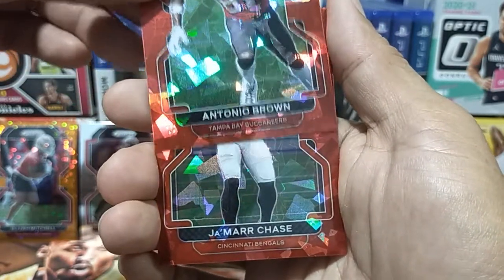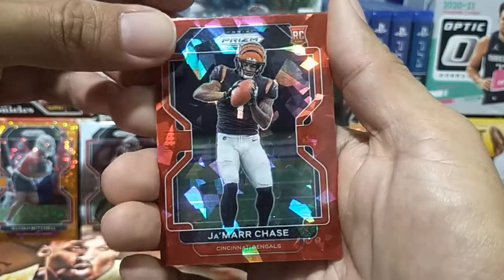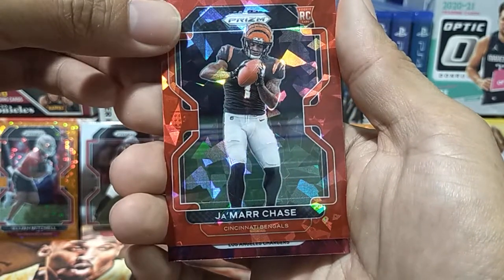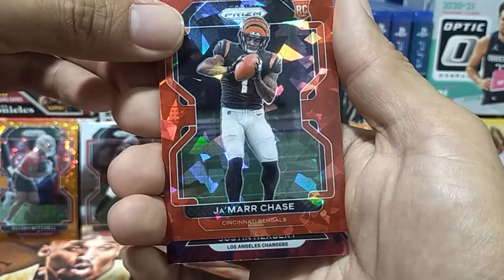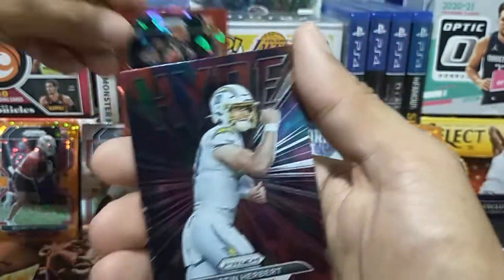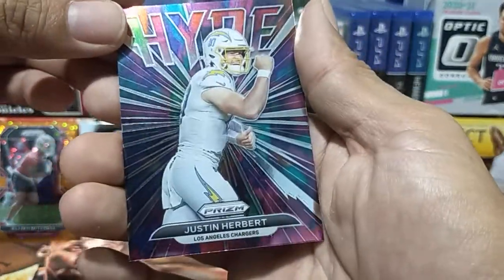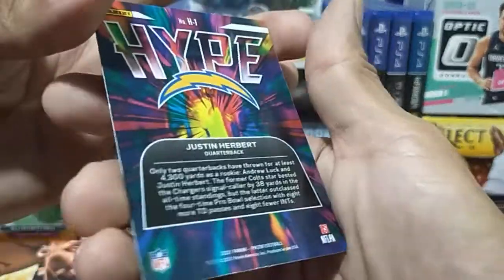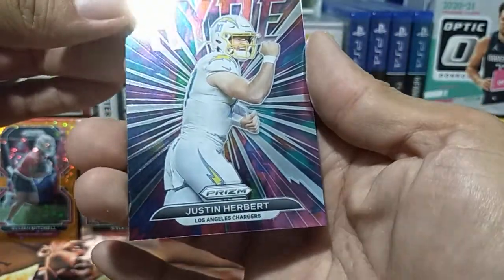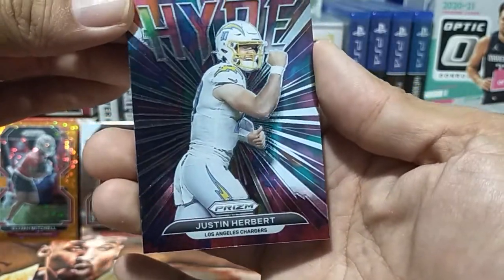Oh, I know this one — this is a Ja'Marr Chase! I have three cards of him. Finally a red cracked-ice of Ja'Marr Chase — this is a good pull. And a Justin Herbert — I believe this is a Hype insert, yeah, a Hype insert of Justin Herbert. That's an insert!